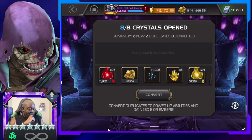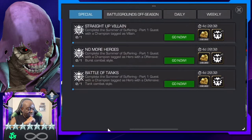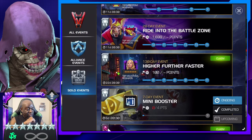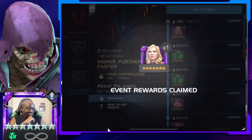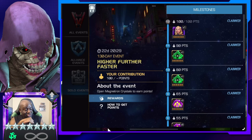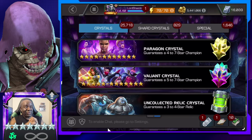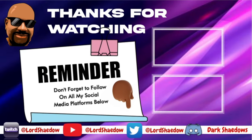We just got the last milestone. There we go — Higher, Further, Faster. We can claim our 7-star Captain Marvel, Movie version. So we now have her. That was really why we were opening those Magnetron crystals — to get that. I don't have even Arena teams just yet, but I just need one more 7-star for even Arena teams. Alright, so that's gonna do it guys. Thank you all for watching, take care. Hit the like button if you enjoyed it, leave a comment, let me know what you thought about these videos, and you all have a blessed day.